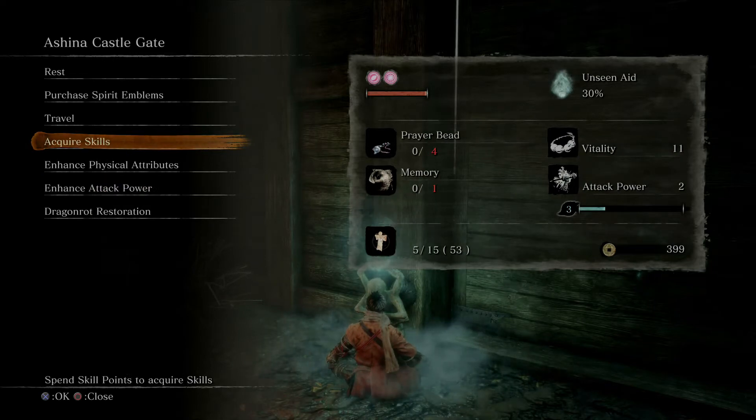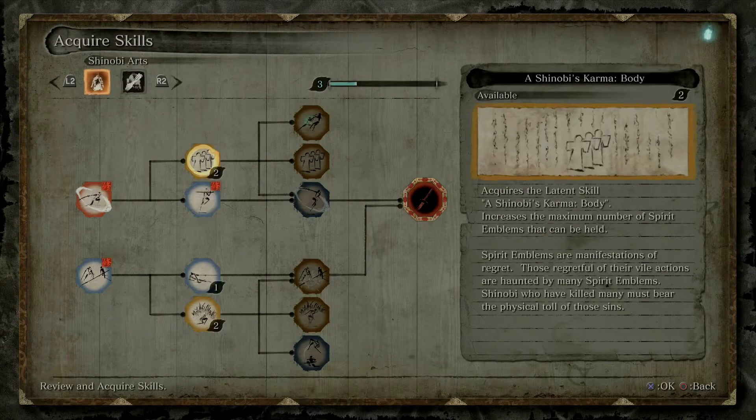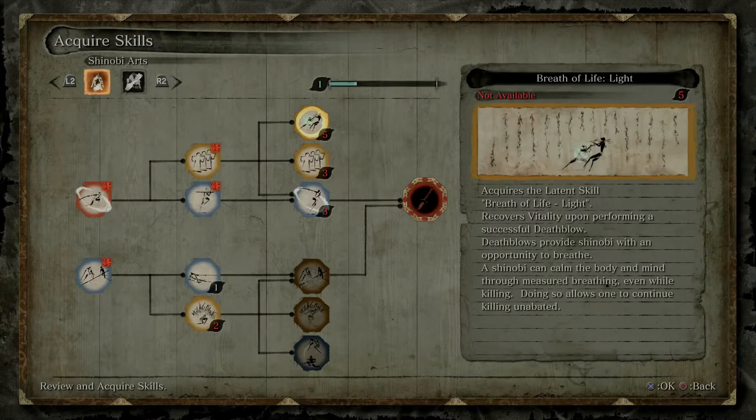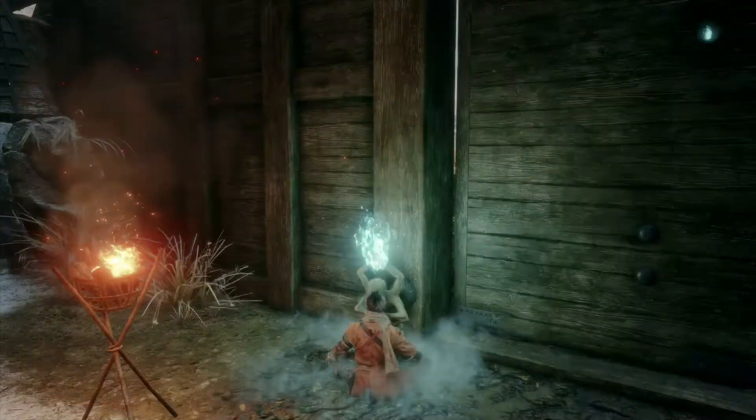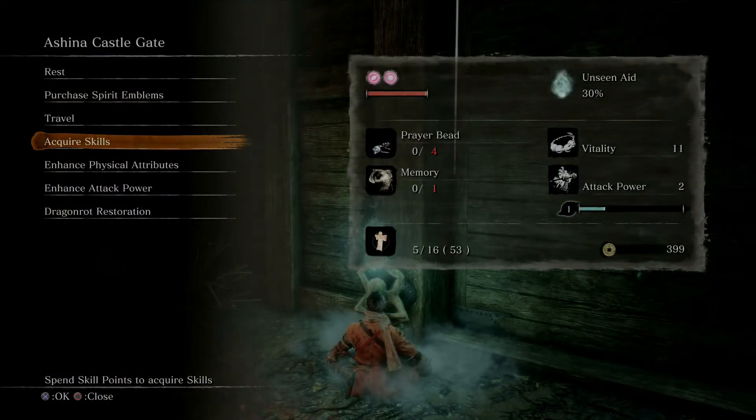We can also acquire skills here. The one I'm going for next costs five skill points: Breath of Life: Light. Whenever you perform a death blow you recover health, which is quite nice — it helps minimize the need for healing items.